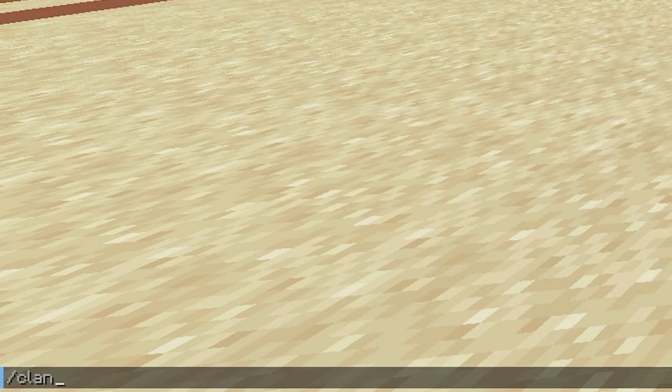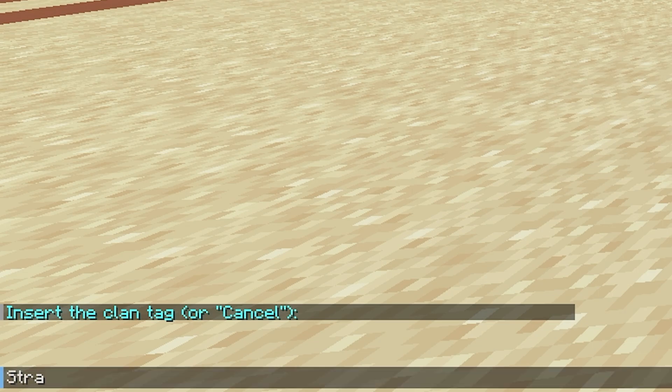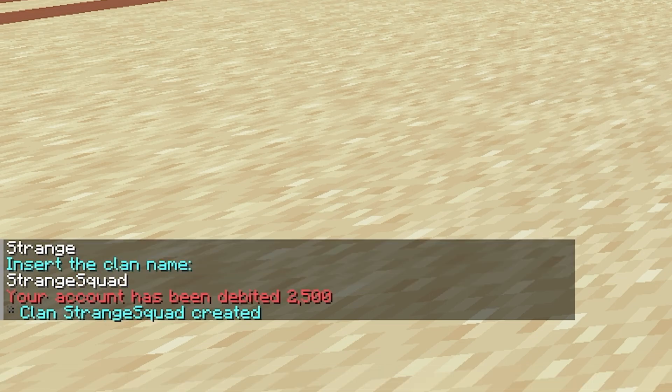First of all, do slash clan create and then press enter. Now we have to insert our clan tag — this will be the prefix that shows before your name. For me it's going to be 'strange', and now we need to put in our clan name. For this I'm going to put 'Strange Squad'. So now our clan has been created.